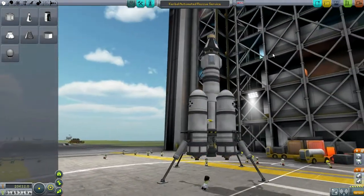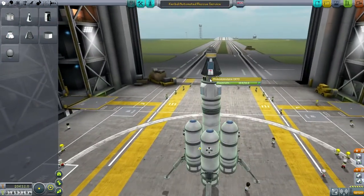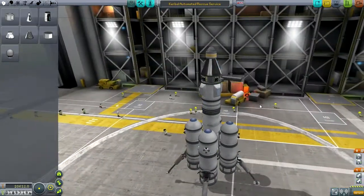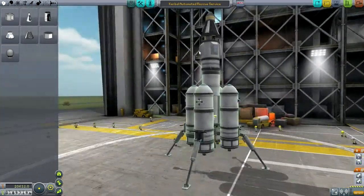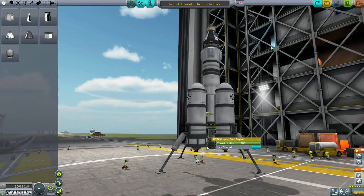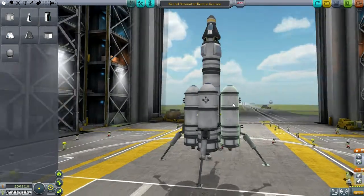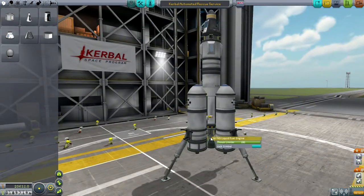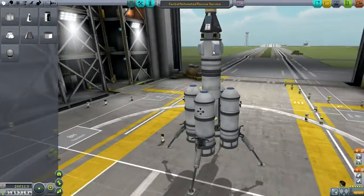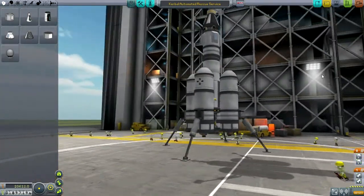CARS can make it to orbit on a single stage, I believe, according to my calculations. It has a probe core and then a capsule for the rescue Kerbal, so it's automated so that we don't have to send another Kerbal up in order to rescue the Kerbal we're bringing back. You'll notice the LV-T45 here, and then these 48-7S's on the outside. I needed the 48-7S's because I simply couldn't get enough thrust from the LV-T45 to do the whole thing — not if I'm carrying parachutes, RCS fuel, and using the bigger landing struts.